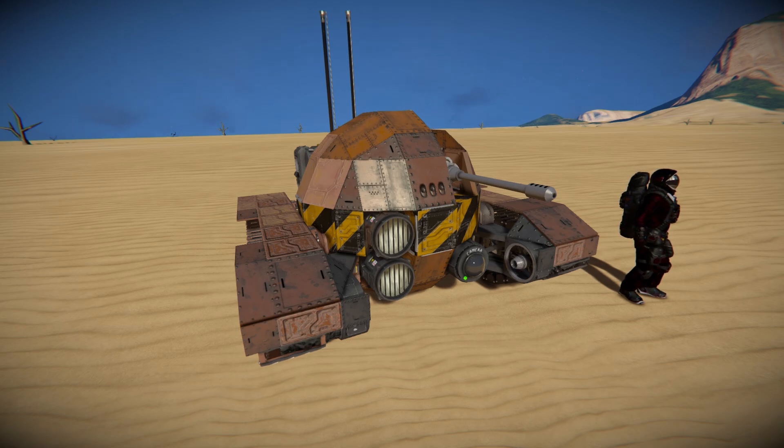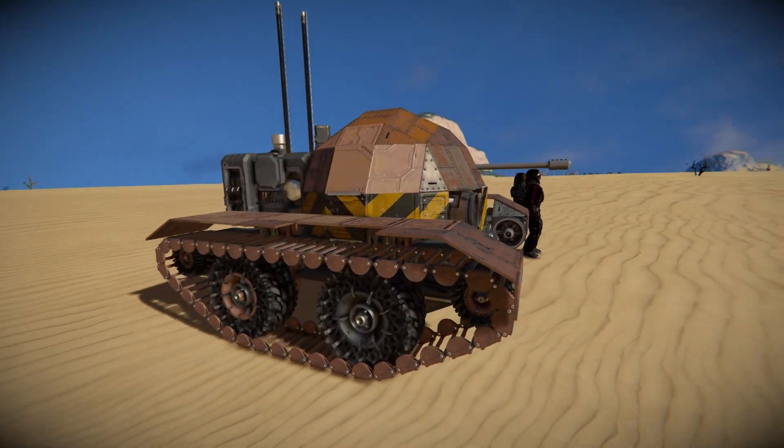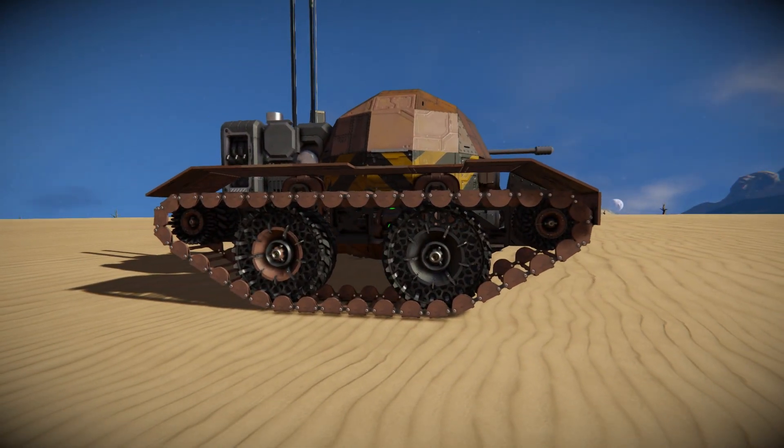We've got a camera above the gun, we've got a camera down below the gun, we've got two small lights — a light in the darkness — a couple of atmospheric thrusters which are purely there for some decoration. And of course we've got ourselves the fancy little mod, which is entirely optional. You do not need to have the Tank Trax mod on this — it just adds that extra bit of flavour to this vehicle, which again is purely optional.